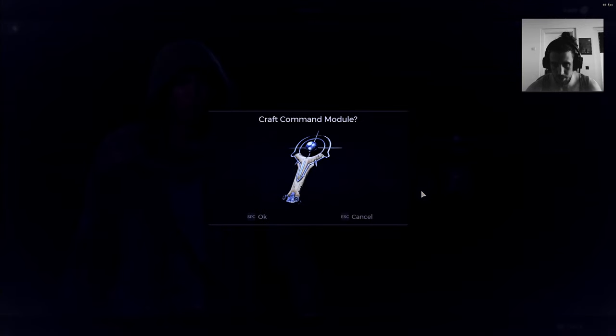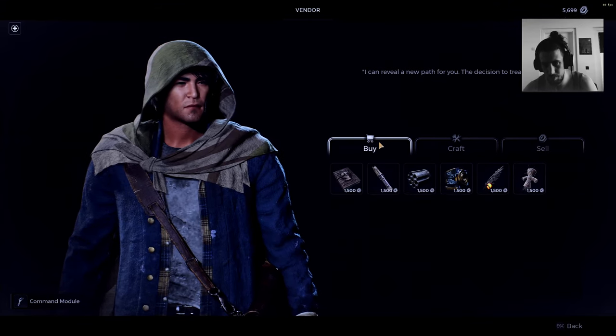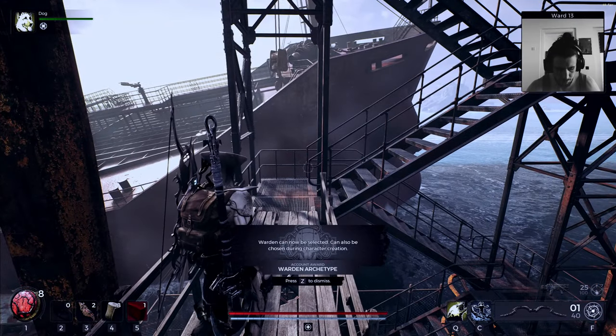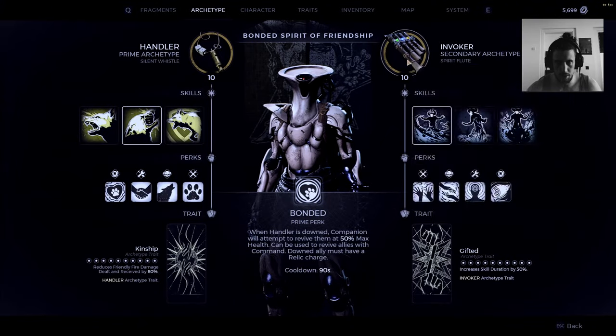Craft - there it is. Warden can now be selected. Let's select him - it's my secondary type.